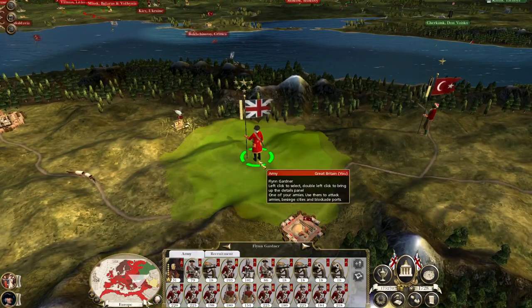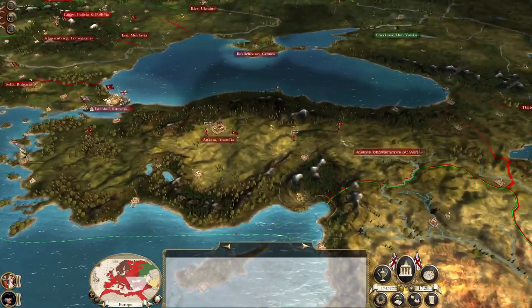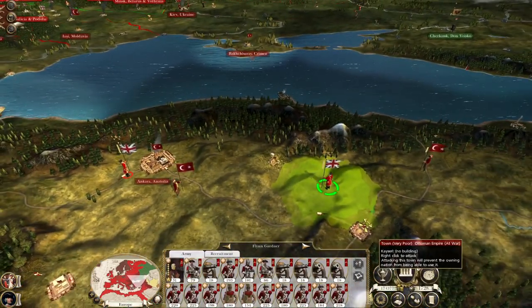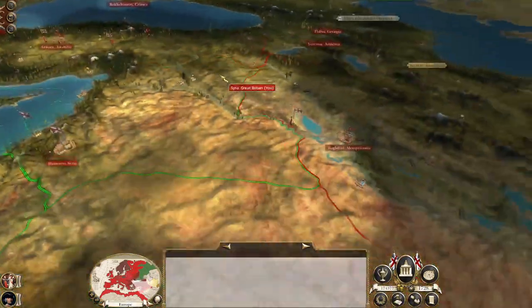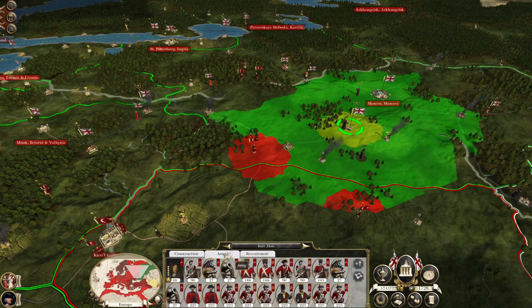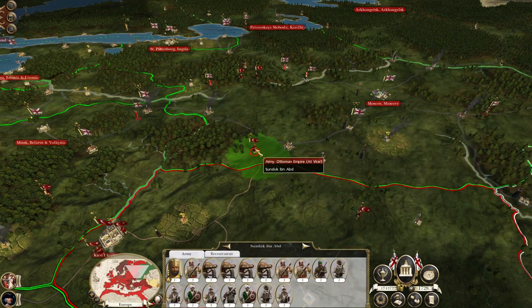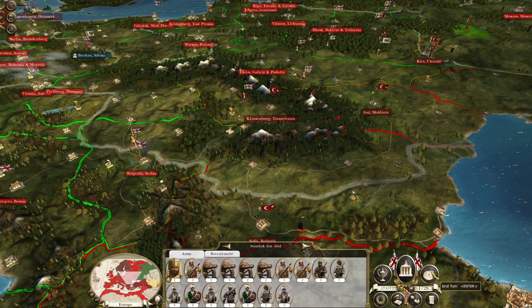Now Flynn can take a commanding position in the nearby terrain to the east of Ankara to help block any armies coming in to reinforce, because they do cover the road — so enemy forces would have to go all the way around, slowing them down significantly. I think that's all we realistically need to do. Let's hit End Turn.